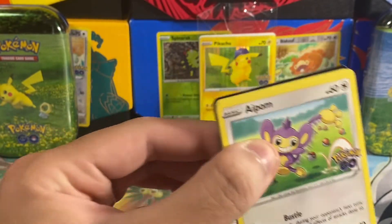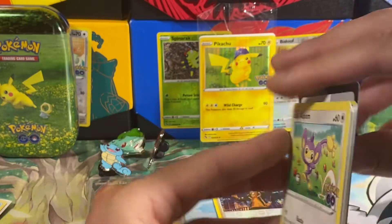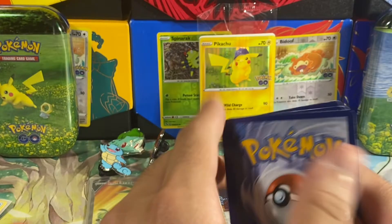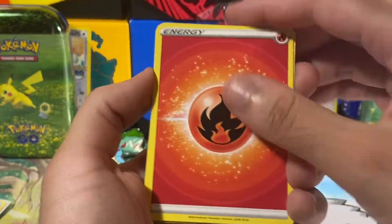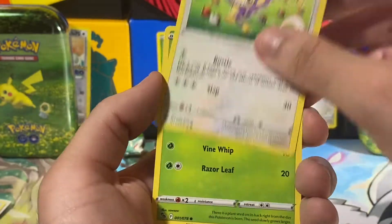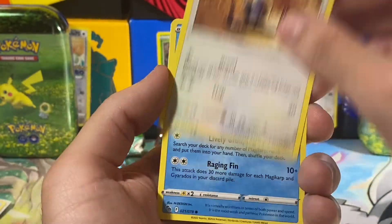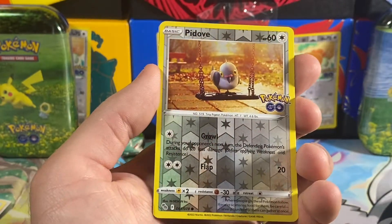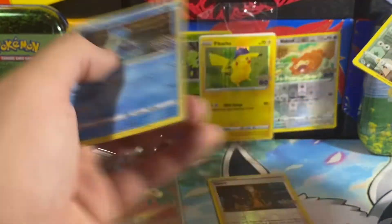Hopefully the second pack can live up to the hype. Go ahead and save this one also for the Instagram. We have a fire energy — can we get a Radiant Charizard or Radiant Venusaur? The only two I'm missing from this collection, or a gold card. We got a reverse holo of Pidgeot and we got a Lapras — cool.